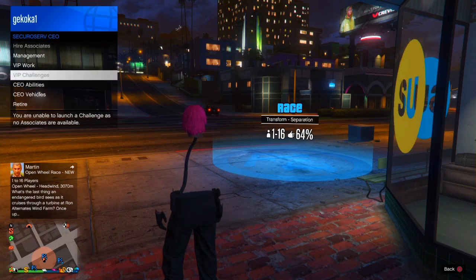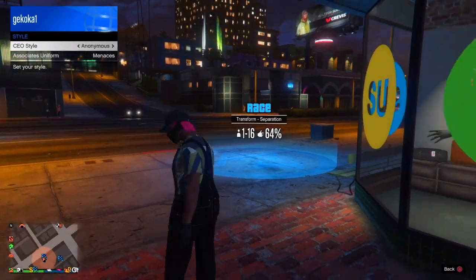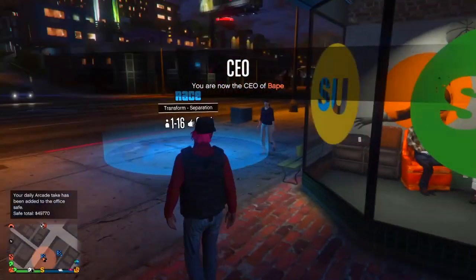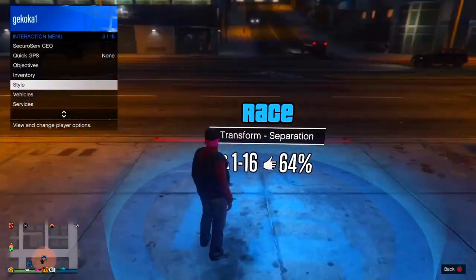Once you've done that go on to secure or serve and then go on to management. Once you're on management you need to pick the style — now is the time you need to get the CEO vest. If you don't know how to do that, go on to CEO style and pick the one with the vest, which should be called warlord or CEO style. Once you've done that, go into this blue ring. If you don't have this blue ring I'll show you how to get it, but make sure your spawn location is on last location.